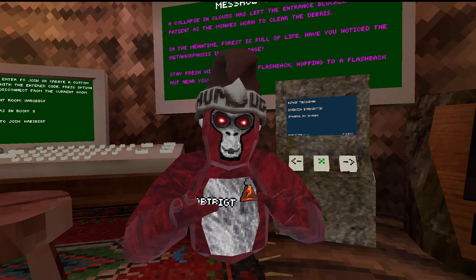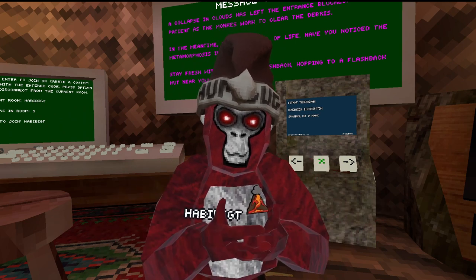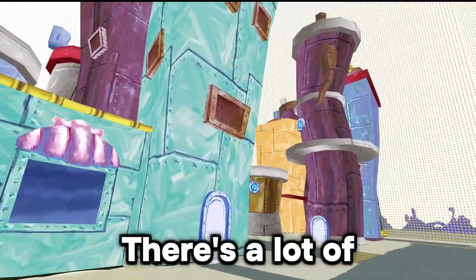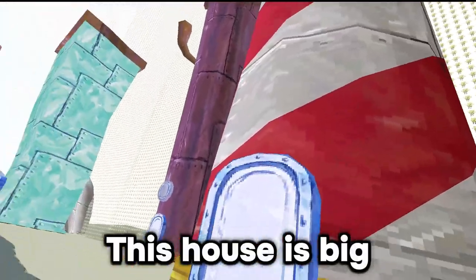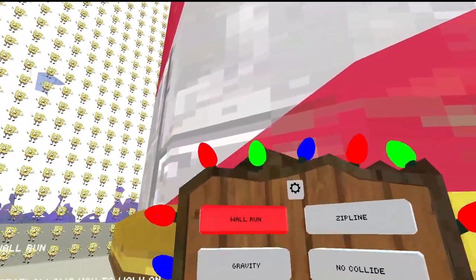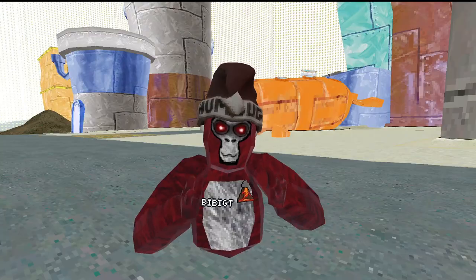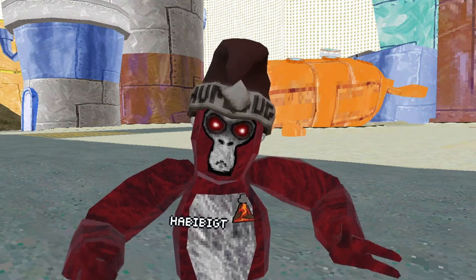The next map is literally just Bikini Bottom from Spongebob. There is blasting Spongebob music in the map. There's a lot of houses. This house is big — let's try and get on top of it. Overall, this map also gets a 3.5 out of 10. There's not a lot to do in it, but the map is well-made.